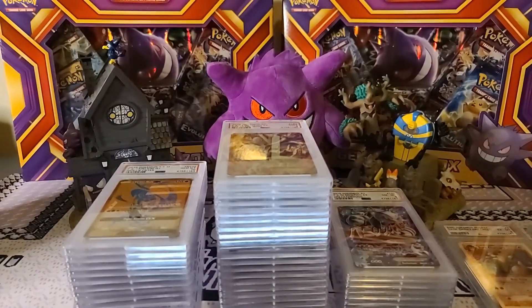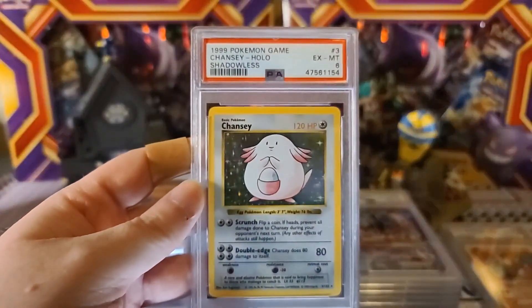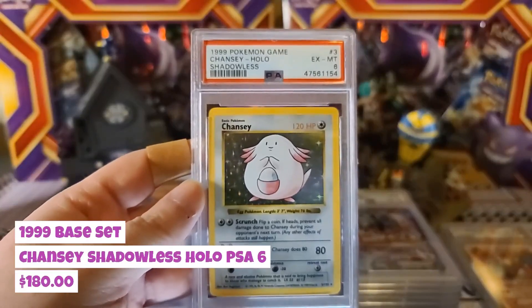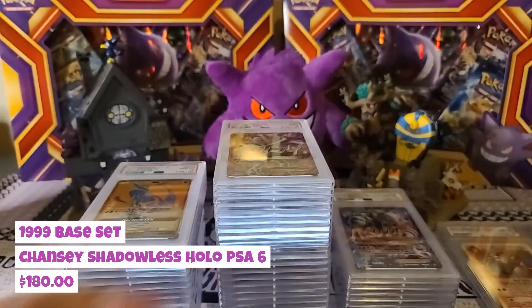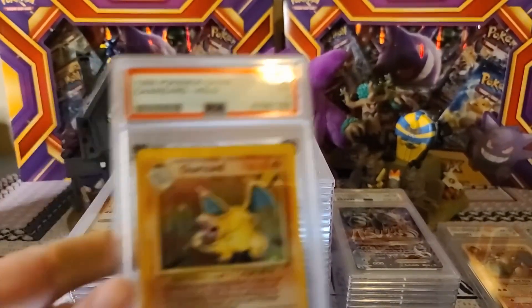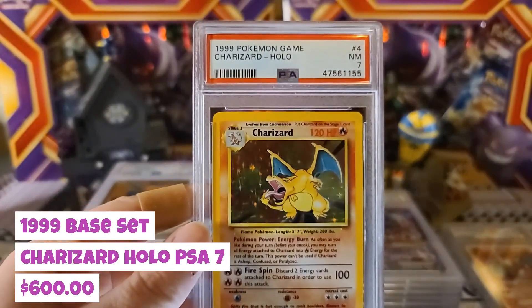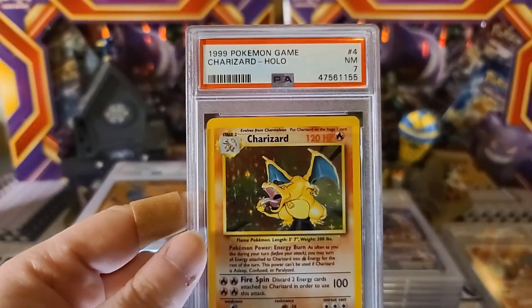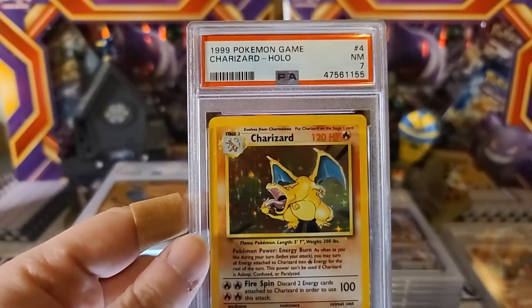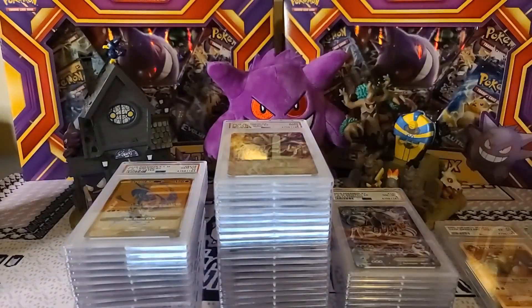These were actually the first in my listing, so these are my friend's cards I submitted. The Shadowless Chansey holo got an Excellent Mint 6 — putting those off to the side so I don't mix them up. And then the man — it's not a First Edition but still a Near Mint 7 Charizard from the 1999 Base Set. Amazing card, wish it could have come in a better grade for him, but still one of those nice cards to have encapsulated.